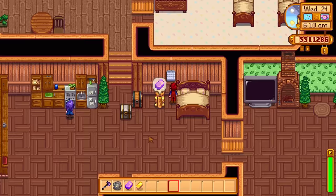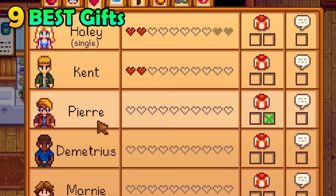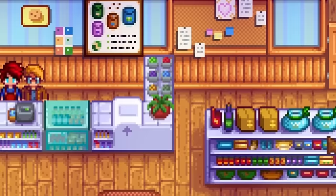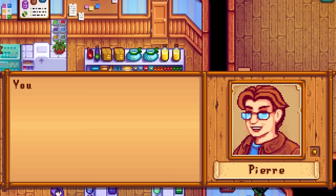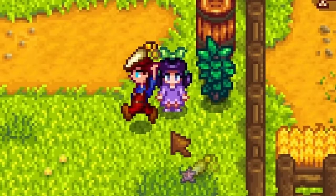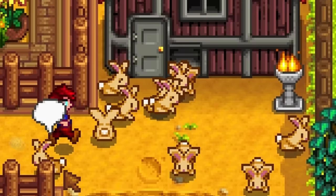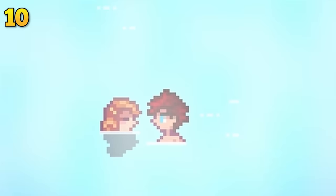It is a win-win situation if you can afford the million gold to buy the thing. But if you want to befriend people even faster, iridium-quality gifts will give a bonus to friendship points gained. To maximize this, a single iridium-quality rabbit's foot given to someone on their birthday will gain a very impressive four hearts of friendship. This is by far the easiest way to make friends in this game and you should abuse this.